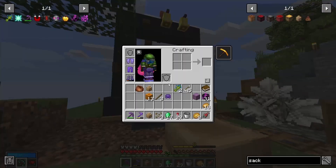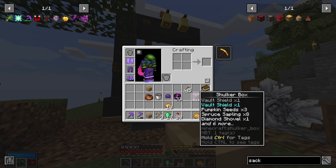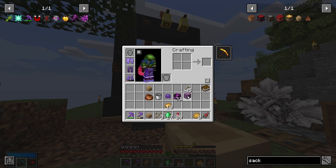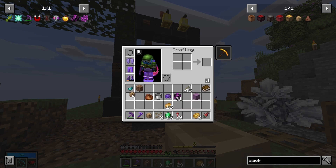It works like a shaker box, and yes, you have guessed it right — you can grab stuff like you can do with the shaker box. And it actually does work like a bundle too, because you have this function with the bundle, not with the shaker box. When I try to leave things, I just leave one at a time.